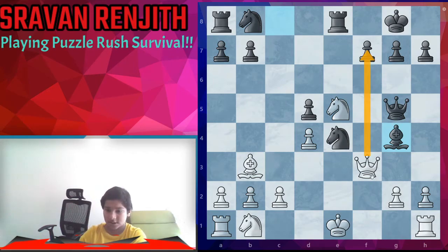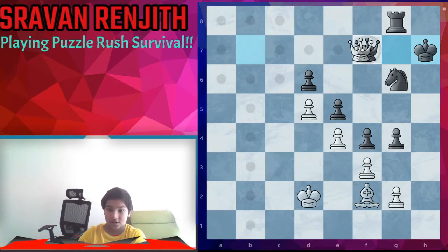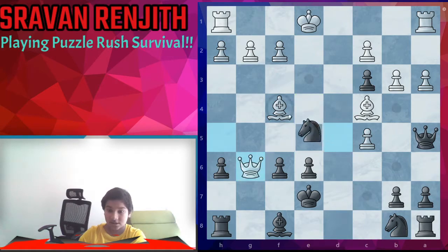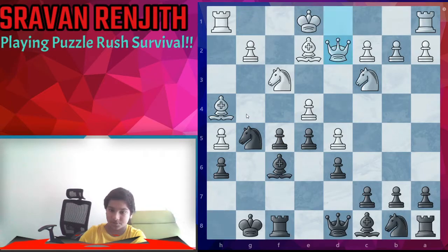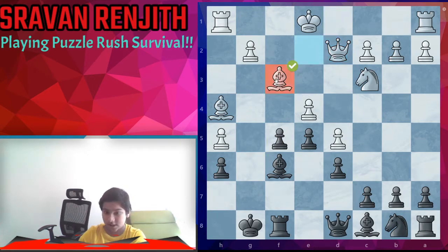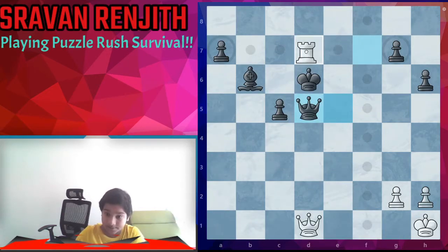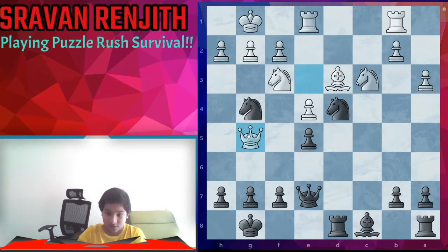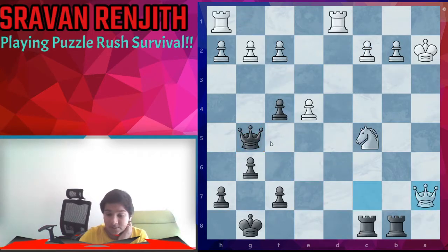Here we can take this pawn and take this rook. We can check, deflecting the king and taking the queen. Here we can take the knight and take the bishop. Check — queen g1 and smothered checkmate. We can take the knight and remove the guard of the bishop, take, and if rook takes we take with our queen.